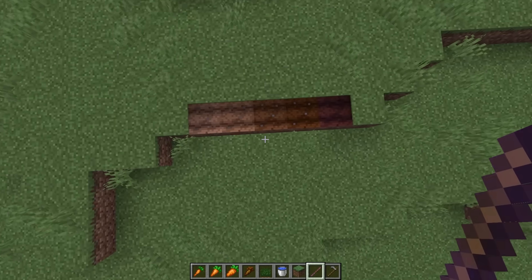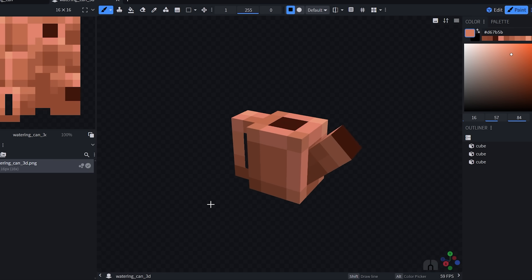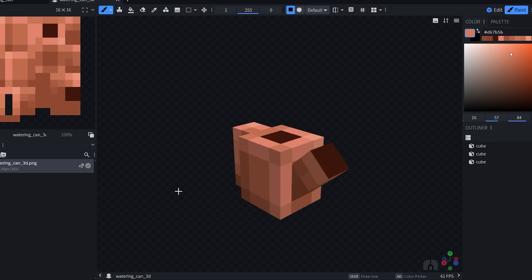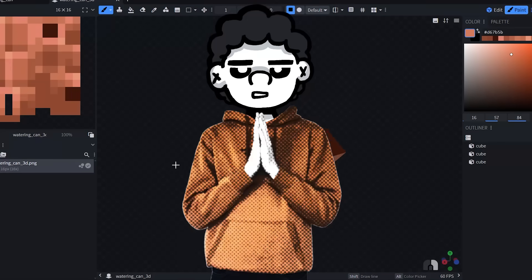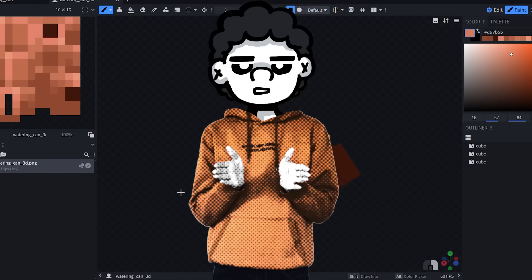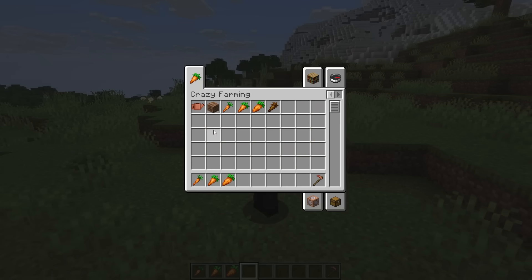Now that the stages for watering are complete, I made this little watering can model. Look how cute it is - isn't that sick? It's also got a little item. We're going to be able to use this item to water the plants so the soil will get more damp depending on how many times you click on it. Right now, a water block being nearby the soil will turn it into a flooded soil block, which isn't going to be good for things like carrots but might be better for things like sugar cane. So let's put this into Minecraft.